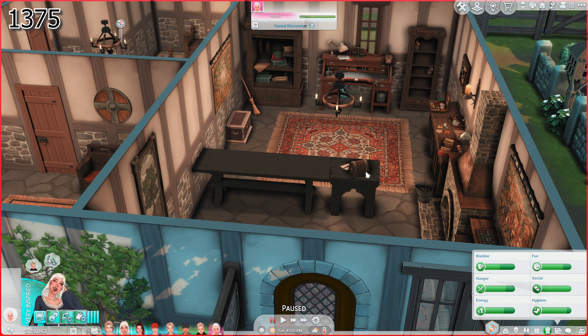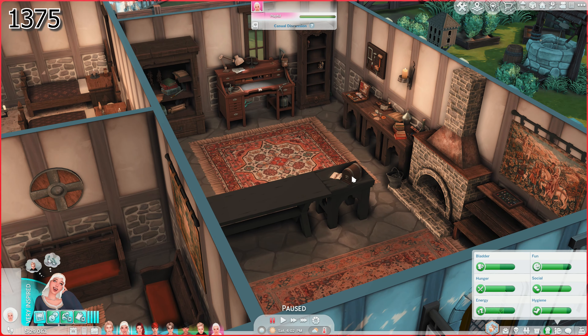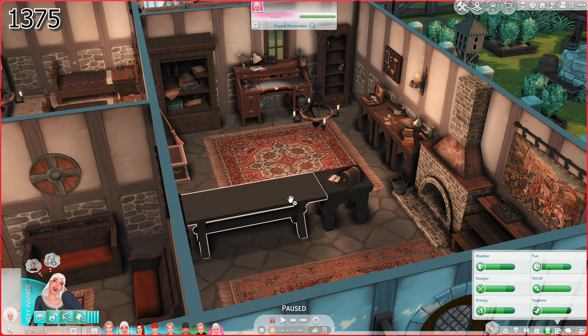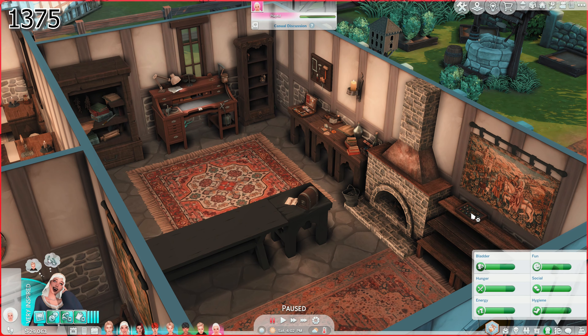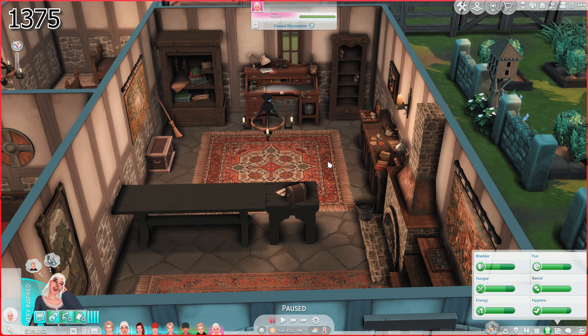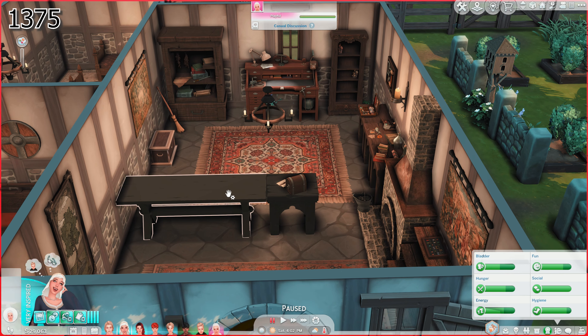This is also a mod that remakes the cash register to look a little bit more period. I don't actually think it works, but we do have a sales table. I'm not quite sure how we use this. If we can't just sell things off of this display, maybe I can put things in here. This is all new experiences — I have not used this mod, but I'm hoping she can make some jewelry and sell it here.